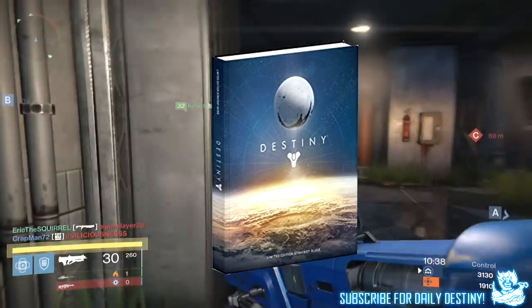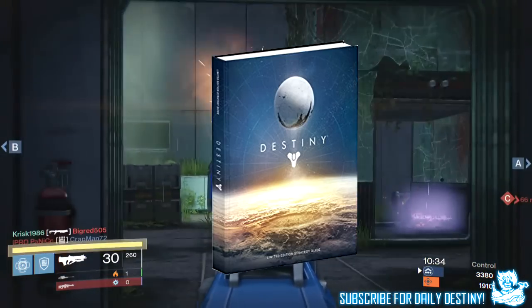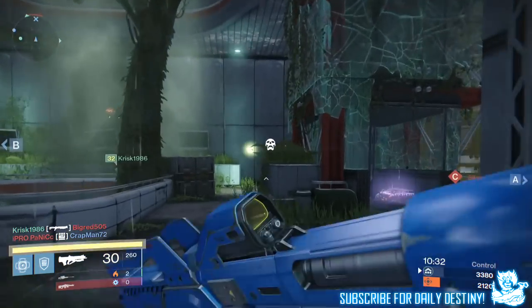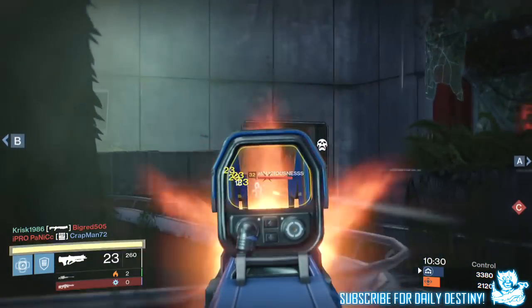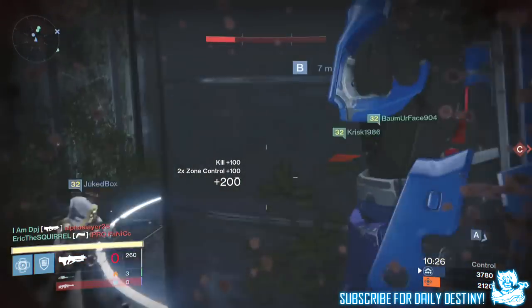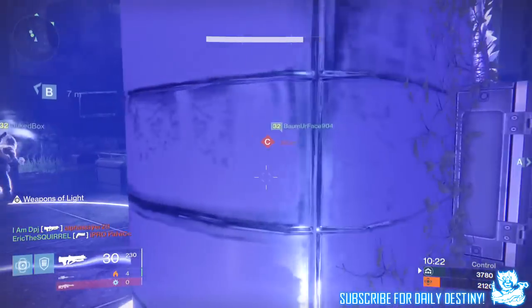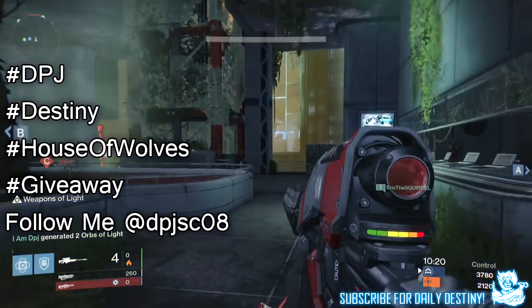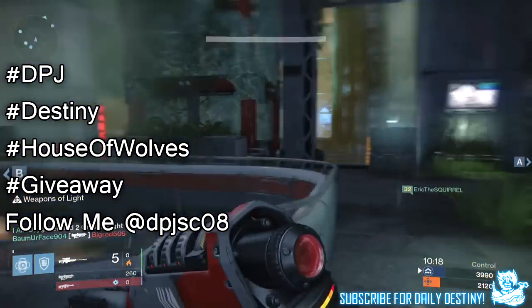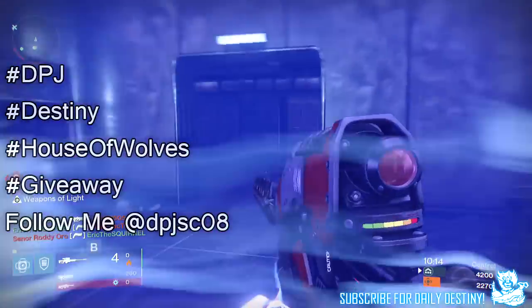So guys, it's that simple. To be in with a chance of winning Destiny the Ghost Edition, you need to be following me on Twitter at dpjsc08 and make a tweet which includes the hashtags: hashtag DPJ, hashtag Destiny, hashtag House of Wolves, hashtag Giveaway. It's as simple as that.